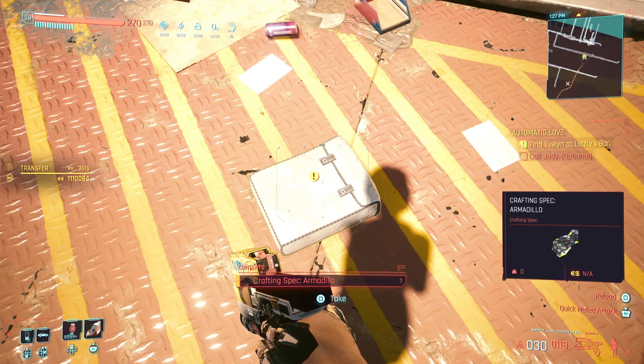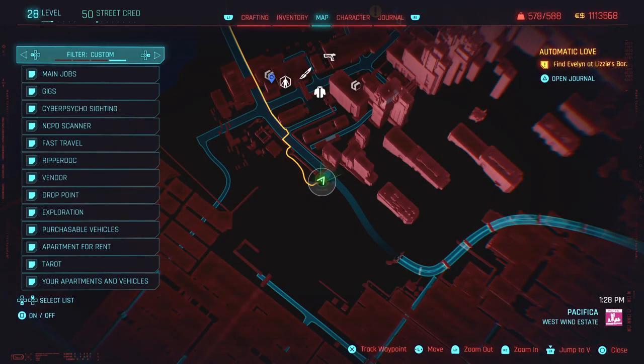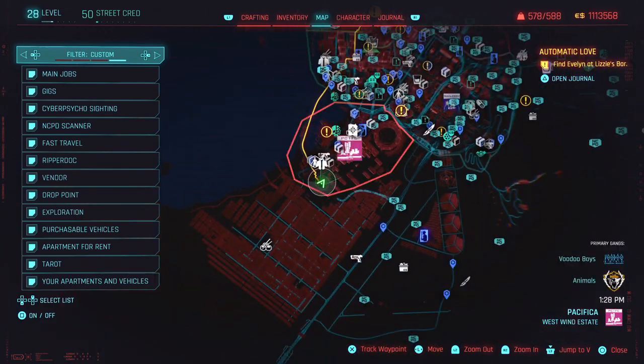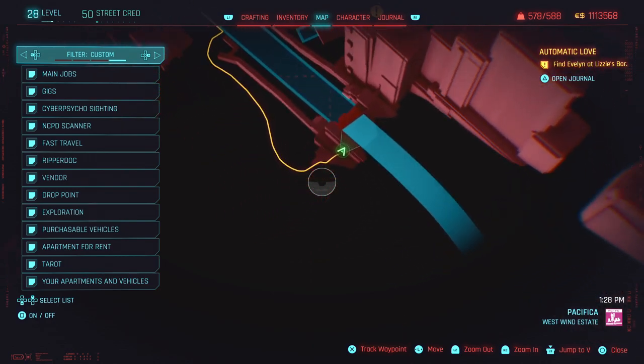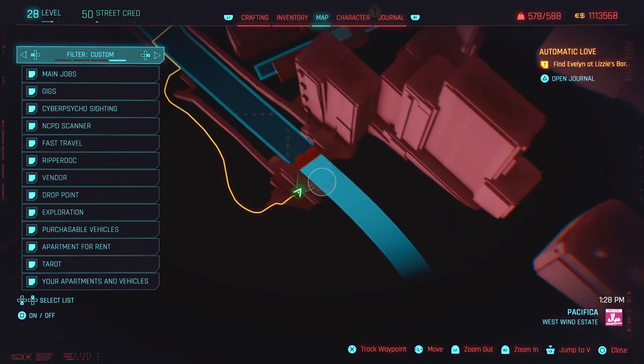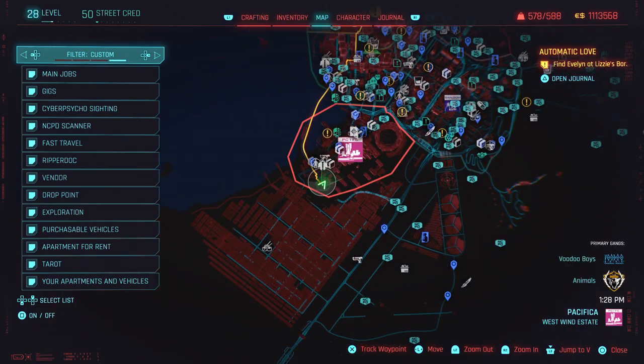If anybody else has had trouble finding one of these on a new playthrough on the new Update 1.6, right here is where to find one. I just finished the mission so it's no longer on the map, but it's right at this building, right at the edge of this bridge road here in Pacifica.